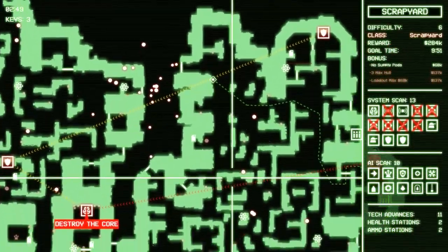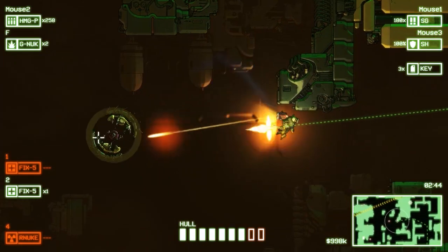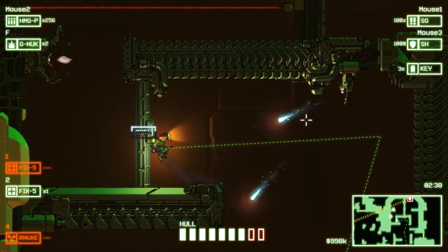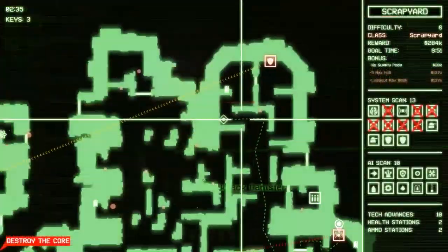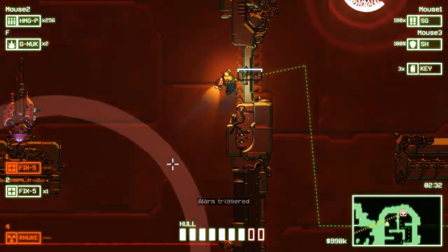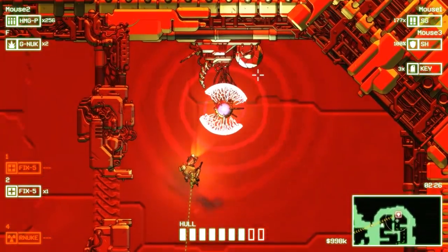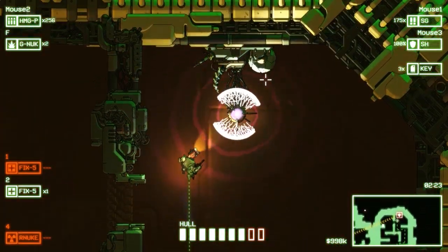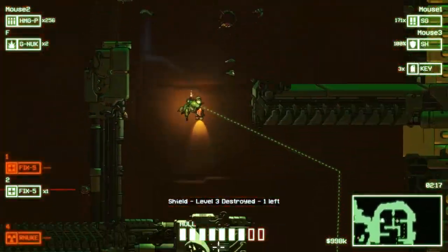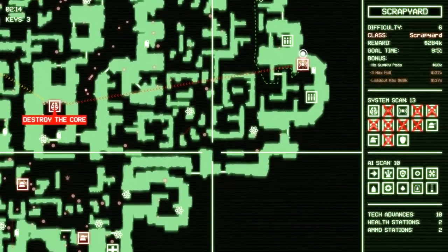Holy crap, look at all those enemies swarming — we need to get out of here fast. I did not realize that would spawn so many dudes from the other wing. Let's grab the science — knockback canisters, don't care too much. I need to take out the alarm systems. Note to self: get sticky nuke grenades. We do know for a fact that nuke grenades are 100% effective on subsystems — I'll keep that in mind.